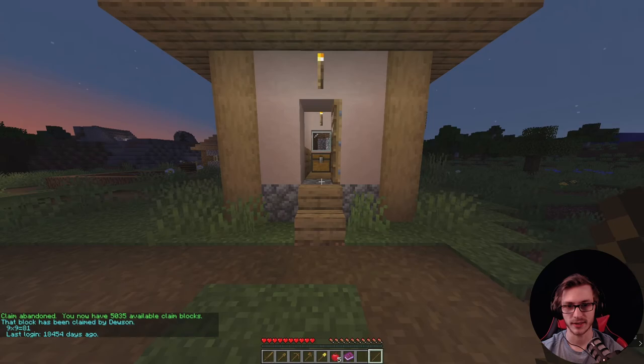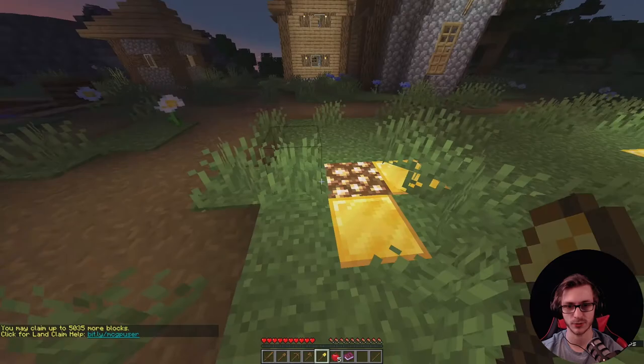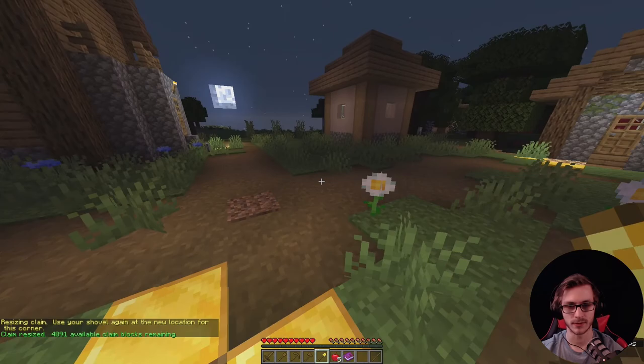Now, to expand a claim, it's extremely simple. Take out your golden shovel, go to one of the corners you want to expand — say you want to go this way or just this way. Right-click that corner, then right-click the new corner over here, just like that. Now you have a larger claim.